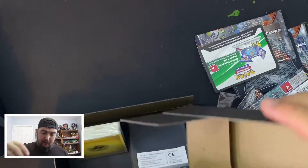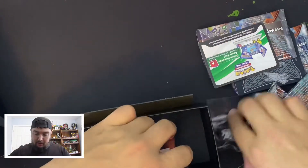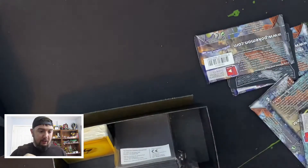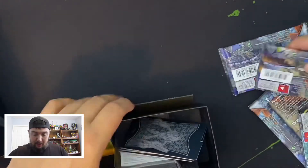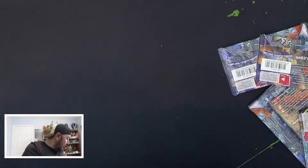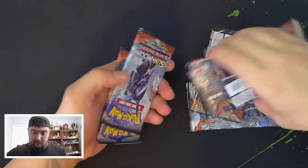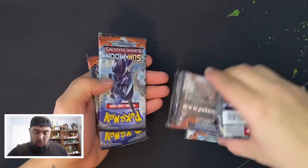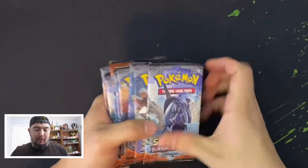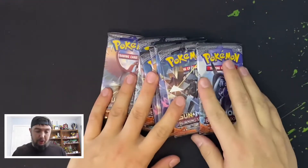We don't need any of the cardboard dice, there's a code there for you guys. Here are the packs — it's nice seeing these on the shelf. You'd be walking by and just see them and think, oh, I gotta grab it.